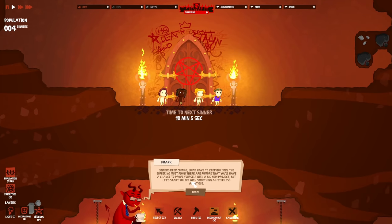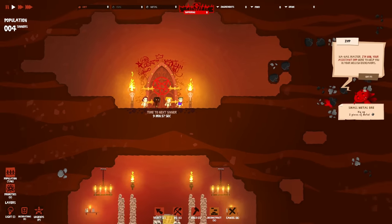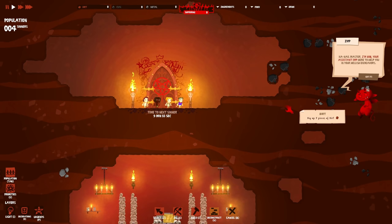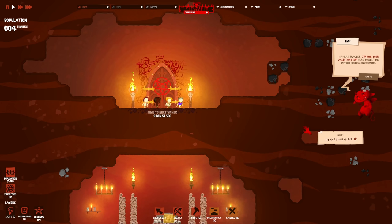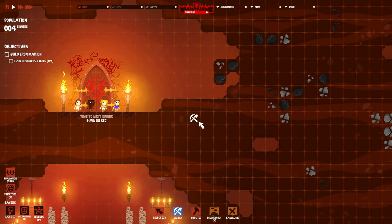The suffering must flow! There are rumors of a big new project - let's start with something less ambitious: gather resources and build an Iron Maiden. I'm Bob, your assistant imp, here to help in your hellish endeavors. There's a monument to construct - check the panel to see the amount of suffering needed. We already played the tutorial so we know what we're doing.